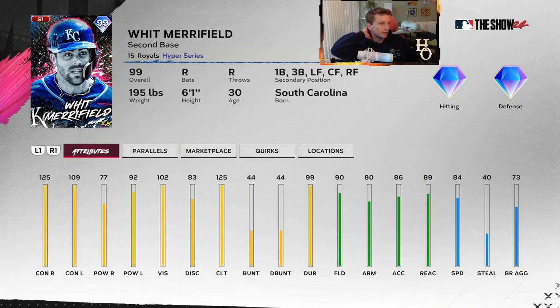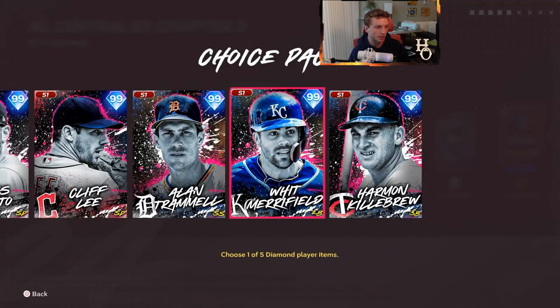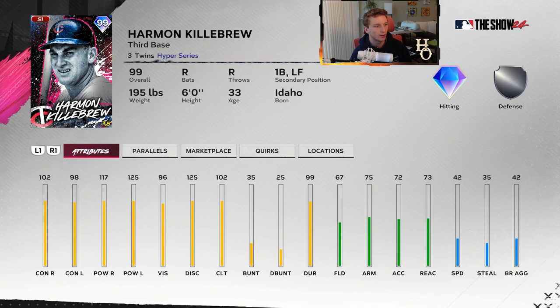Whit Merrifield - I like this one a lot, it's a Royals Whit Merrifield card. He's currently on Philadelphia but if you play BR at all you probably use his live series which is actually not that bad, so that makes me think this card will be pretty decent. 77 power against righties, 92 against lefties. I like his swing, he plays the field well enough - 90 fielding at second base with secondary positions at first, third, left, center, and right. 84 speed, max clutch - I think it'll be good.